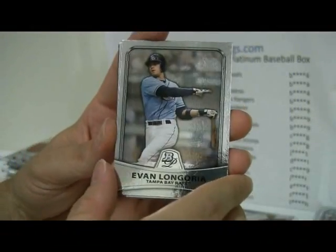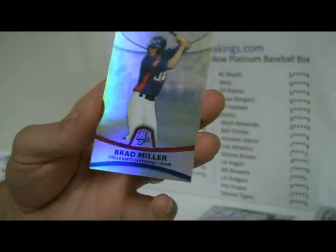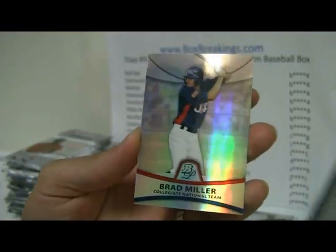Arietta, Evan Longoria, Upton, Jose Iglesias, and then a Brad Miller — looks like a nice little chrome, number 20 out of 999. That'll go to the Red Sox and Iglesias.